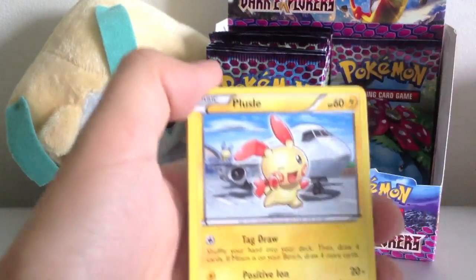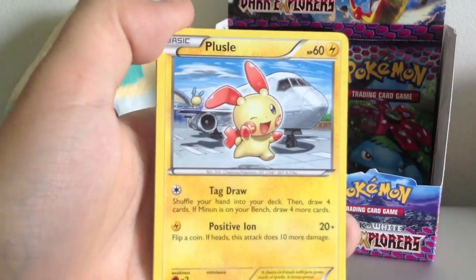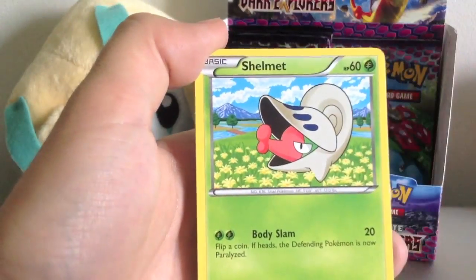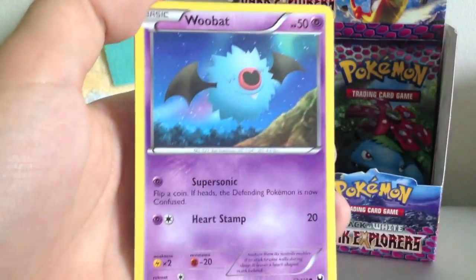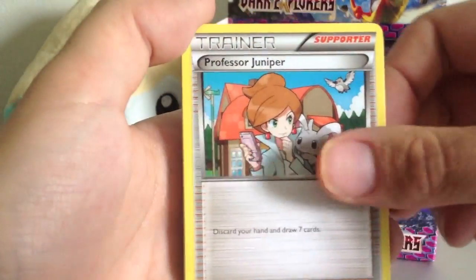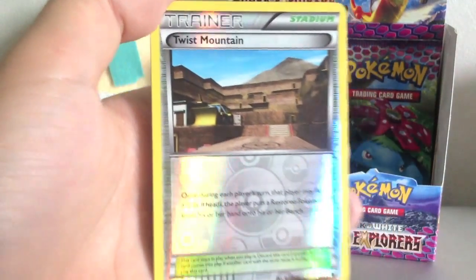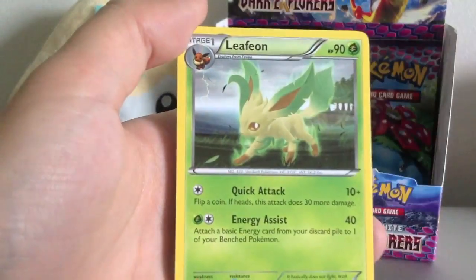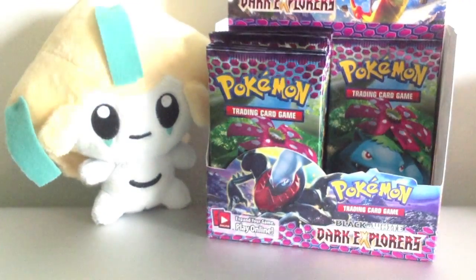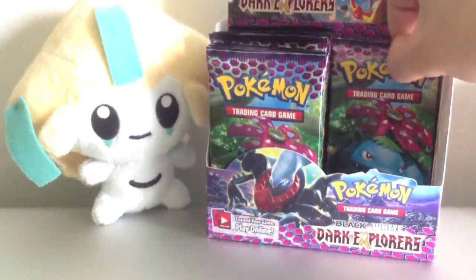So let's see, we got... Let's focus this in, unless it's already focused. Alright, Plusle, Zorua, Shelmet, Woobat, Chansey, Crustle, Jolteon, Professor Juniper, Reverse Holo, Twist Mountain, and Leafeon Rare. That's awesome. I love those Eeveelutions.